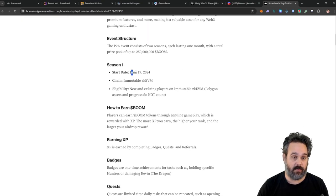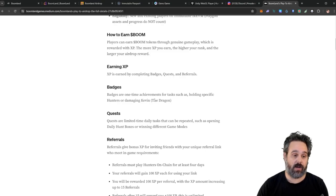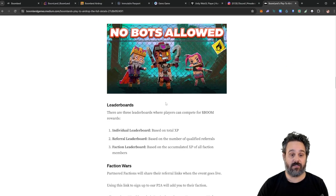The airdrop already started on June 19th, however you can still participate. It's only valid on the Immutable chain, so make sure that if you're going to acquire NFTs you do so on this chain — not on Polygon, because you won't receive anything from that. They were giving some NFTs to people who had NFTs on Polygon, but that already finished, so look carefully before deciding which NFT to buy.